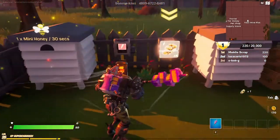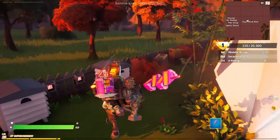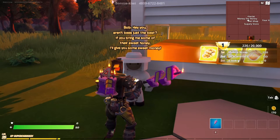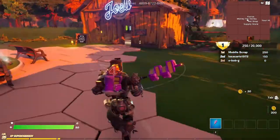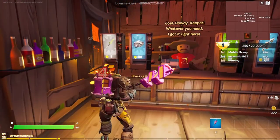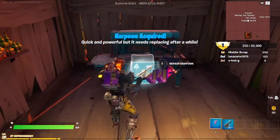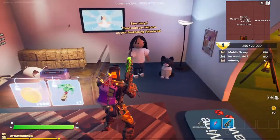We need four pieces of honey to construct the next upgrade and then it'll probably double again and again — money for honey! Let's check out this NPC: if you bring him some sweet honey he'll give you sweet money. We've only got 50 health, but if we put this wall up it would be really good. You need a harpoon gun to repair it — I can grab this and repair it. This will also kill people, which is cool.